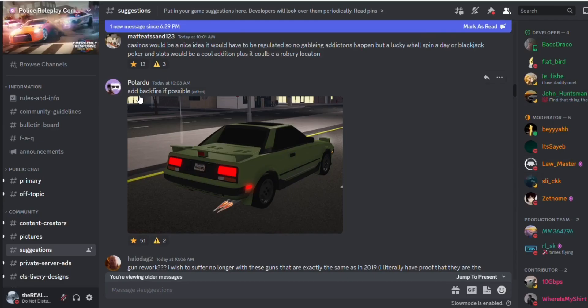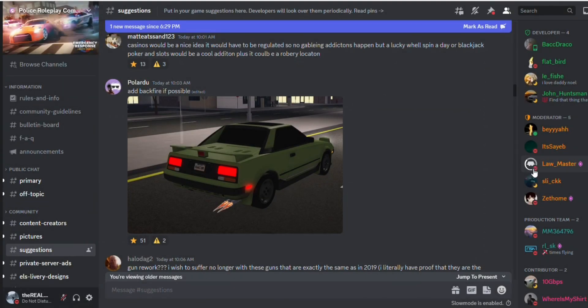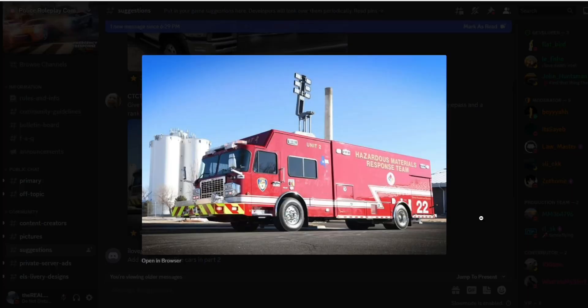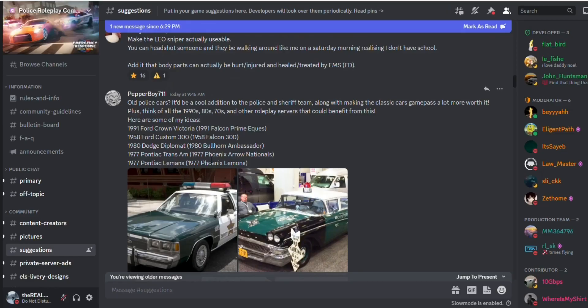Add backfire if possible — that would be pretty cool, but I don't know if they can because all the cars are just like pictures or something. Maybe they're 3D. I don't think they can add backfire. What the heck is this? I think this would be a special operations truck, but there's a boat, so maybe if someone is drowning or needs help on the river, they should add that.